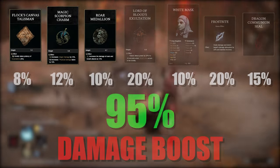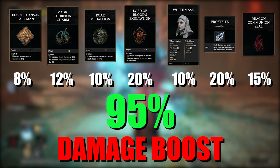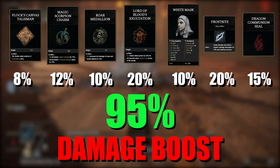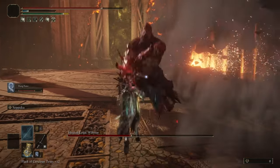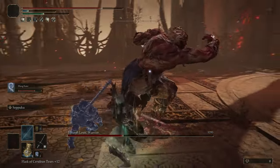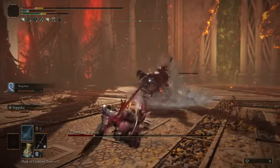the Roar Medallion increasing all of the dragon attacks by 10%, and Phlox Canvas doing the same thing but for an 8% boost instead. In total we're at 95% including the bleed buffs, and there's still 2-3 more things to increase it further. We can get another 50% damage boost easily and it doesn't require dropping your health down to 1 HP, wearing no armor, or using consumables that you'd have to farm for. They're all infinitely reusable, which has gotta be my favorite part about it.